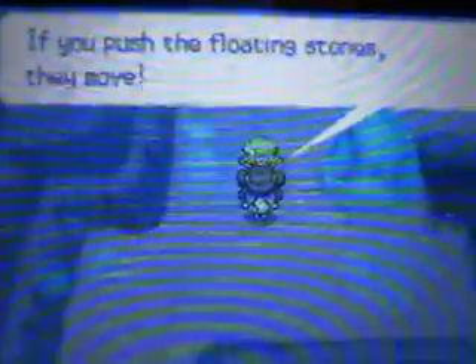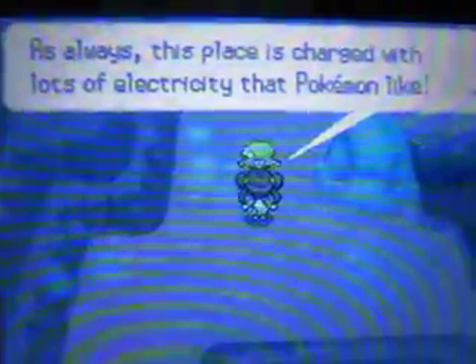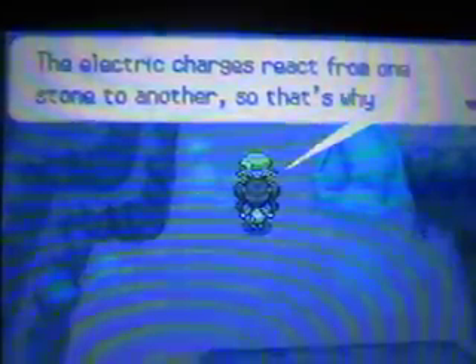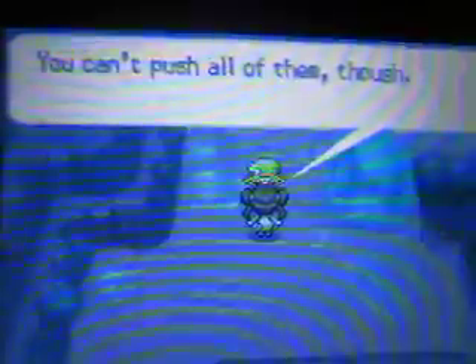Oh, look at that - it's Bianca! Long time no see. She explains that if you push the floating stones, they move. This place is charged with lots of electricity that Pokemon like. The electric charges react from one stone to another, so that's why there are floating stones. You can push all of them.